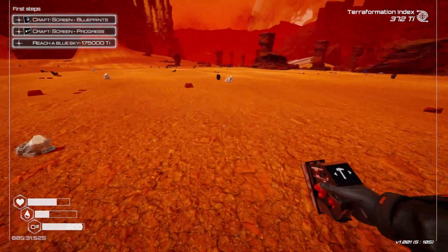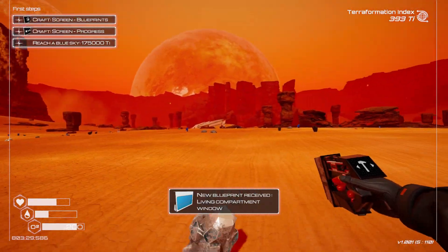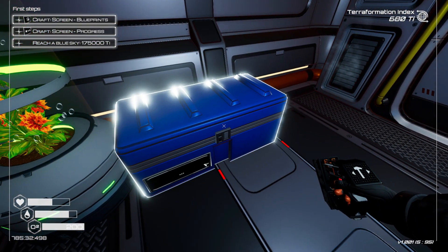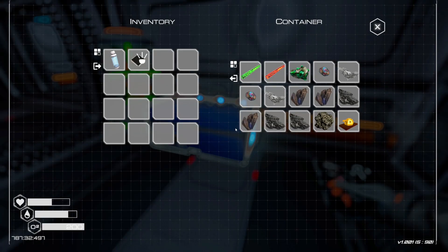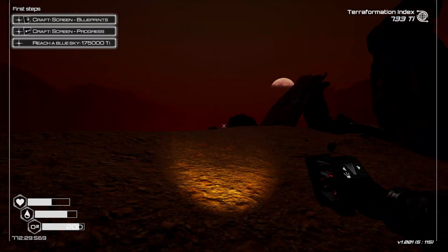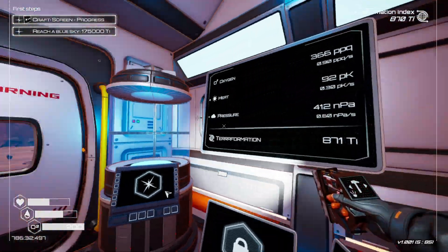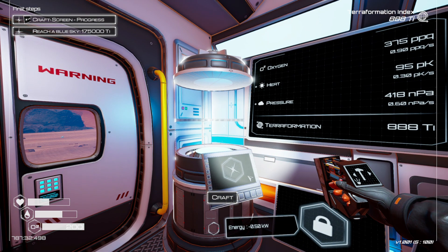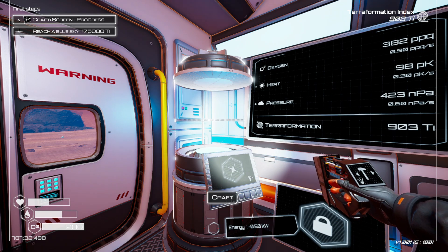Next we need to build the blueprint screen and the energy levels screen so you can monitor power instead of suddenly running out. Those need magnesium and silicone. You should also build a window wall and storage boxes. Progress Quest 1 and reaching blue sky come a bit later, so for now don't worry about those.